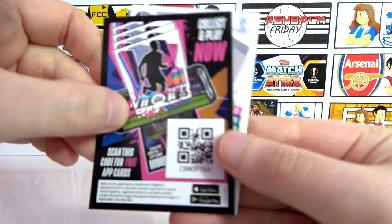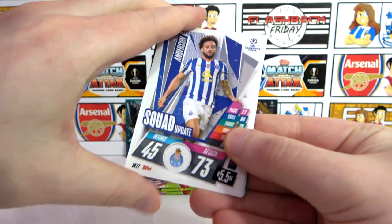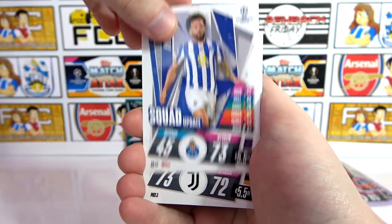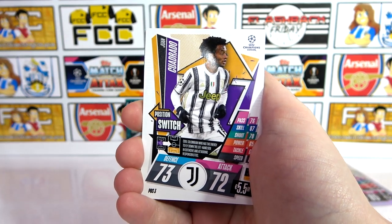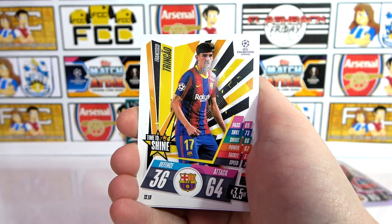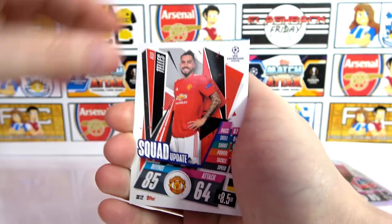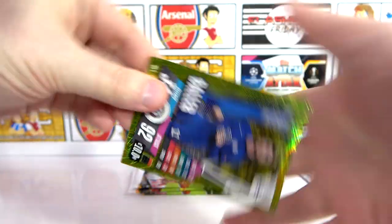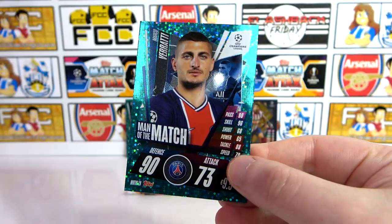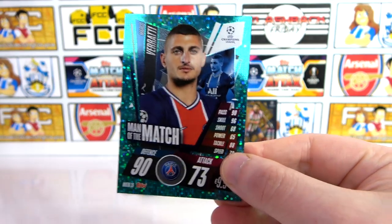Can we kick things up with the rest of these packs? Let's find out — there's another code. We have an Anderson, formerly of West Ham — didn't realise he'd moved on. Then a Quadrado Position Switch, Alonso, Trincao, Tellez, Werner Baller — nice — and a Verrati Man of the Match. So we finally got an insert in a pack — that was decent.